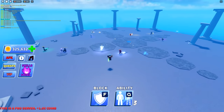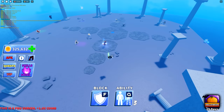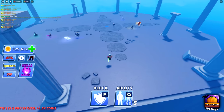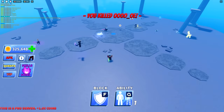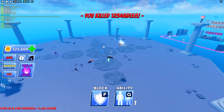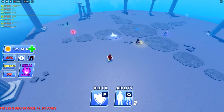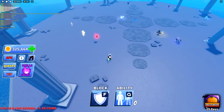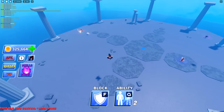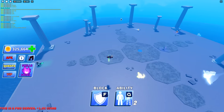Taking a look at the new blink ability — from what I understand it works basically the same as thunderdash. The key difference is it stacks up to three charges, so you can use them back to back. It's a decent ability but I don't think many people will be dying to get it.